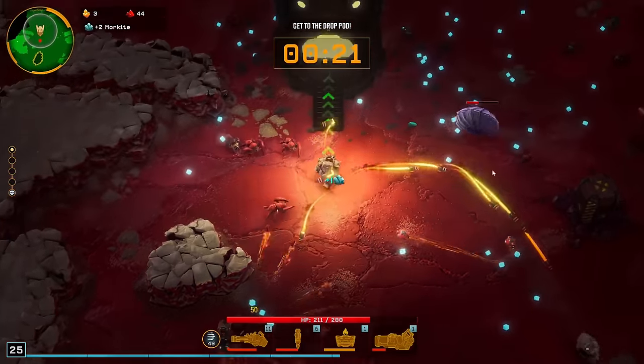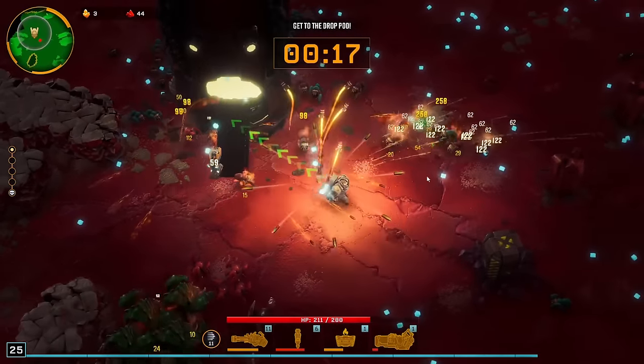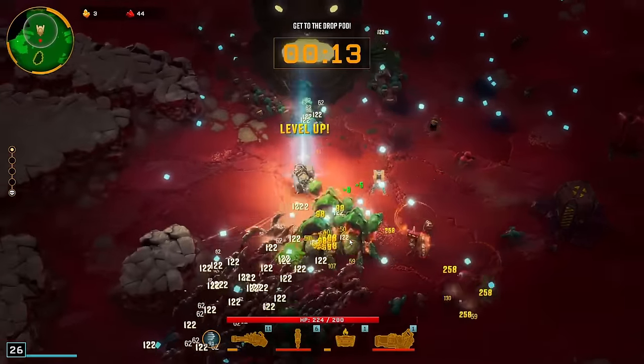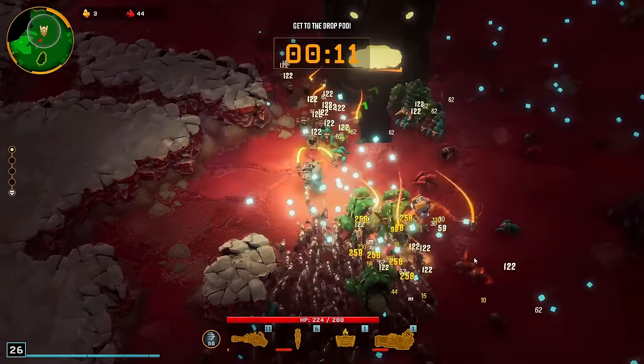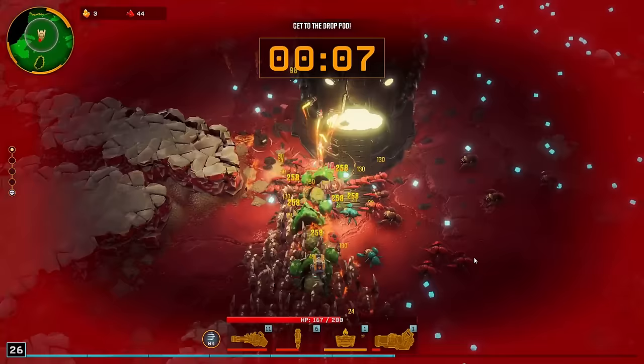It does say kinetic, but they look like fire because of the fire behind the rockets — the fuel burning or whatever. Let's get some movement speed, and let's get that overclock that leaves puddles of fire on the ground.